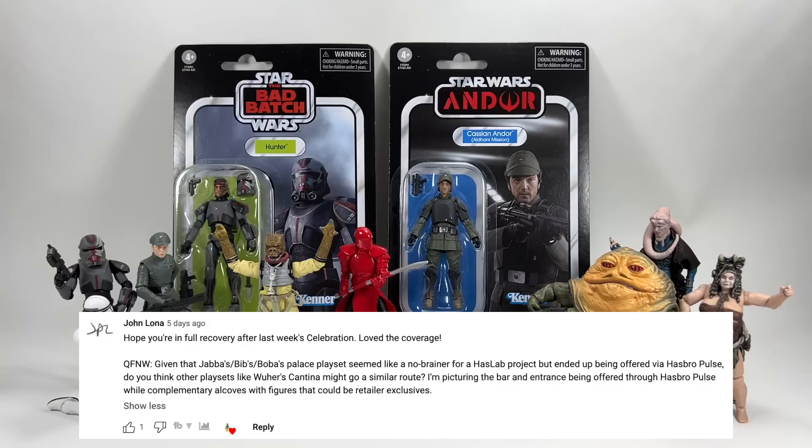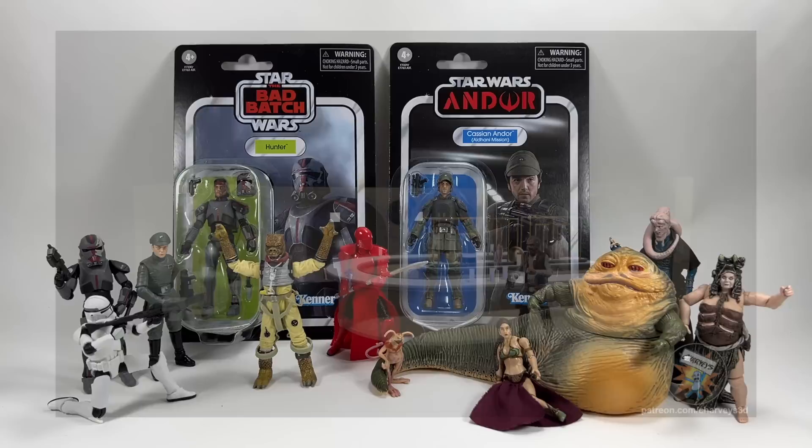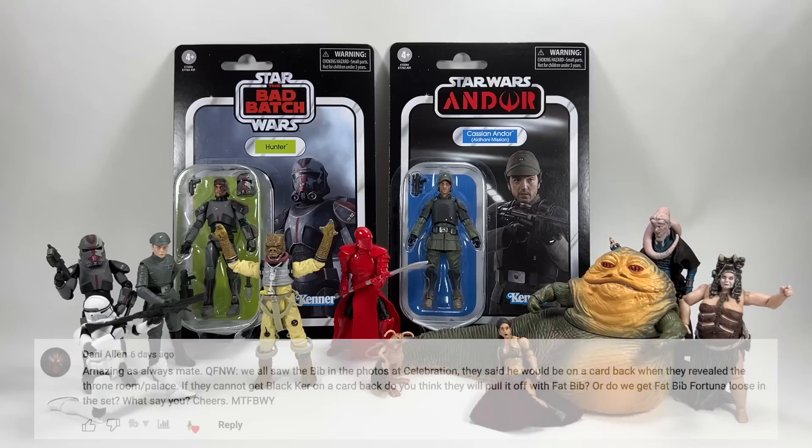John Loner asks: given that Jabba's, Bib's, Boba's Palace playset seemed like a no-brainer for a HasLab project but ended up being offered via Hasbro Pulse, do you think other playsets like Mos Eisley Cantina might go a similar route — the bar and entrance through Hasbro Pulse, with complementary alcoves with figures as retailer exclusives? I think that's a perfectly legitimate idea. They've done Boba Fett's Palace through Hasbro Pulse, so why couldn't they do a cantina? I could see it working — you get the bar area to begin with, then maybe they release an alcove set with two chairs, a table, and the alcove, which you can use three or four different times.